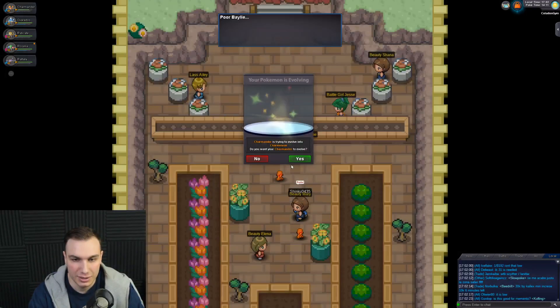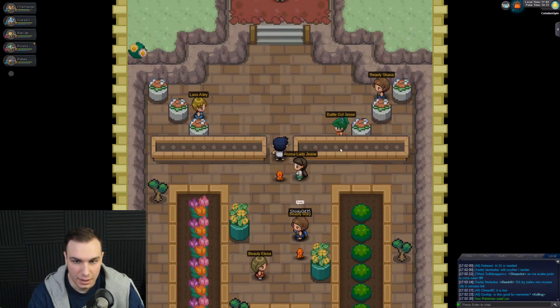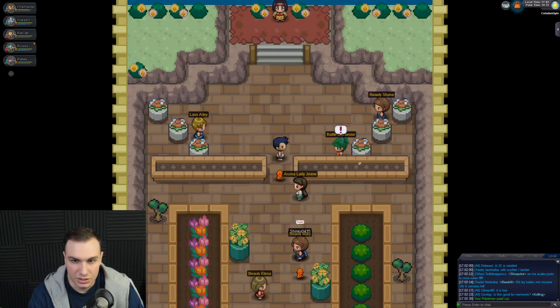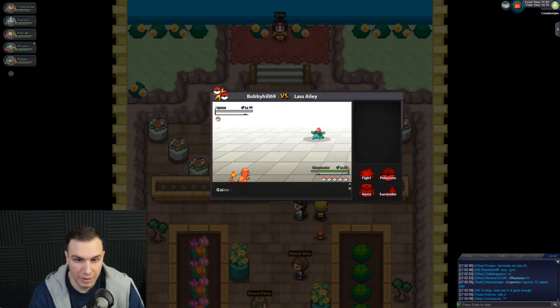I'm so proud of my Charmander. Do not evolve yet — we're not ready for that yet. We got Jesse, Allie, and Shayna left. Let's continue doing what we've been doing. Level 52 Charmander now — pretty nice.